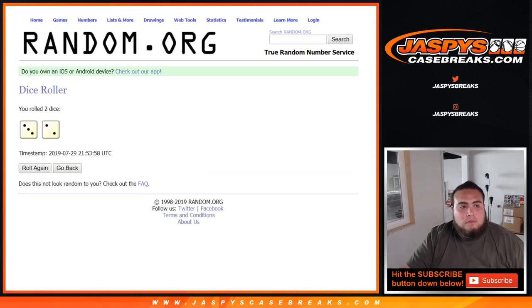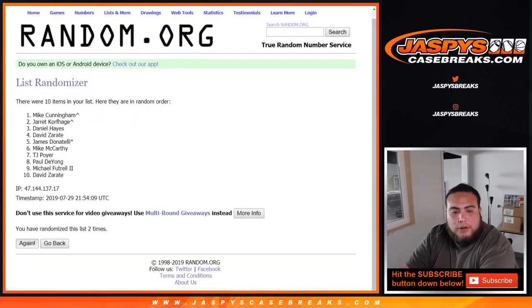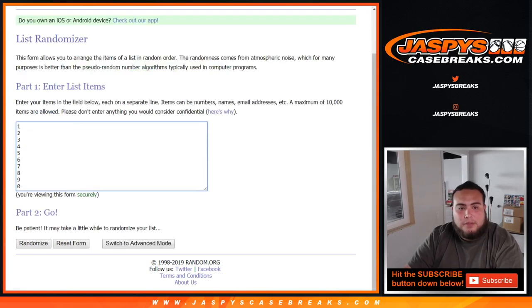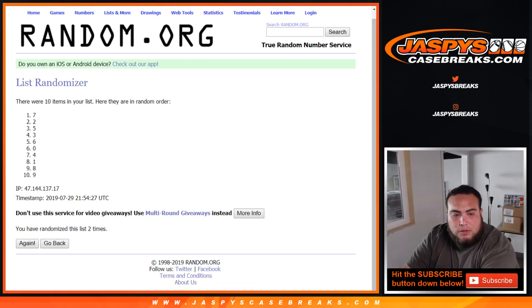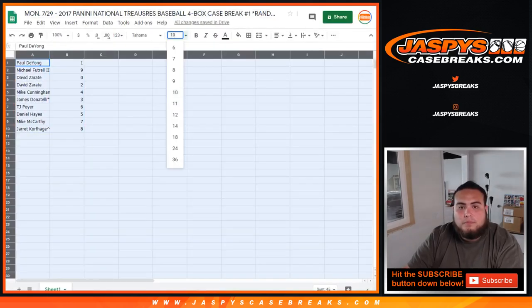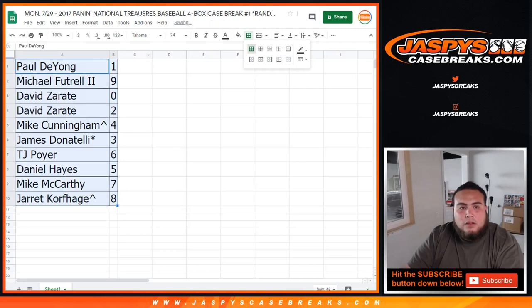Let's roll the dice. And it is a 3 and a 2 — 5 times. Good luck. Counting down 5 times. Paul, down to Jared. Running it again 5 times. And spot 1, staying at 1. So there you go. Paul, you got 1.